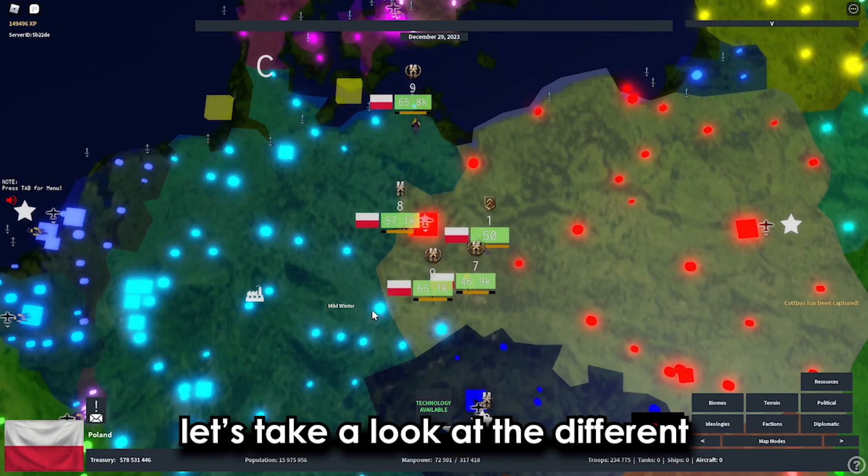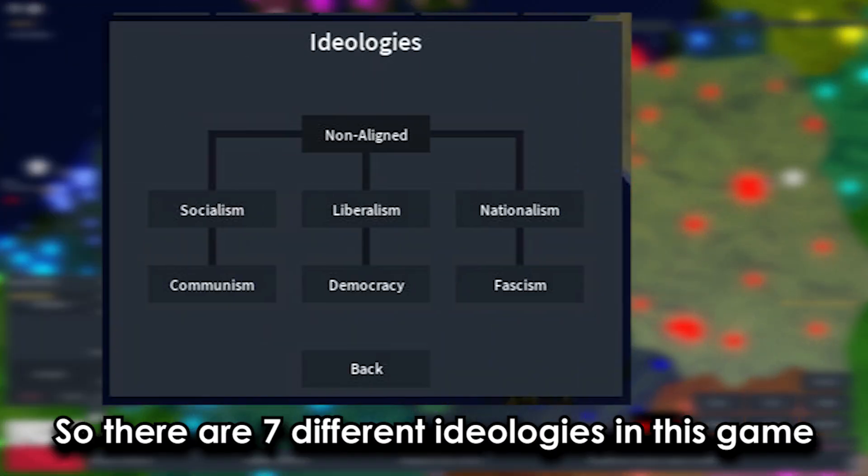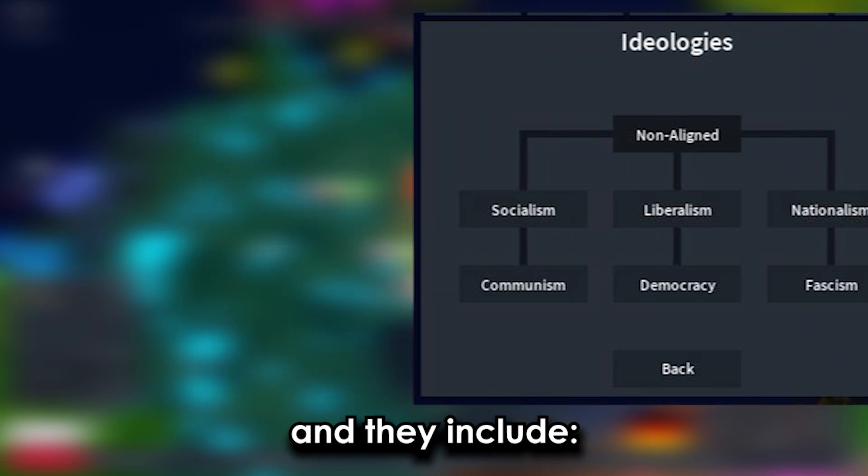Let's take a look at the different ideologies inside this game. There are 7 different ideologies and they include: non-aligned, socialism, communism, nationalism, fascism, liberalism, and democracy.